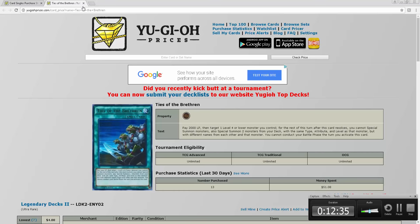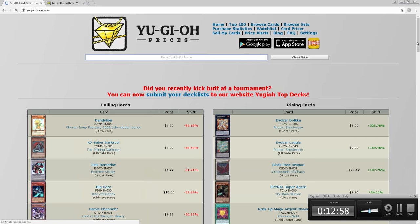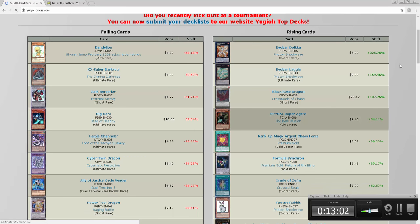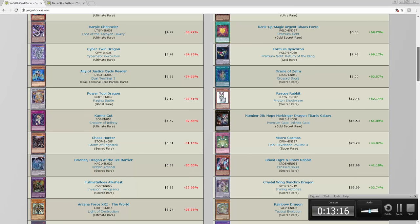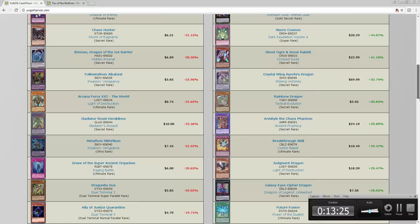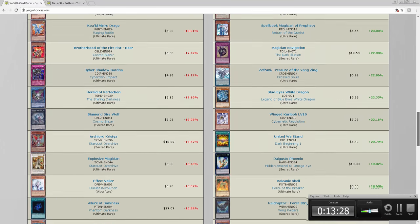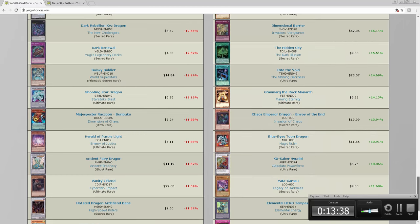A lot of people don't really use yugiohprices.com — every market watch I've seen usually uses TCGPlayer and eBay. But this is where I buy most of my cards. They have a neat feature on the home page that shows you what's going up and what's going down. Spiral Super Agent is at 8 dollars, Karma Cut is only 4.52 — crazy. Former Alchemist is at 5. Sometimes you catch a deal nobody else sees and you can snipe it for cheap.